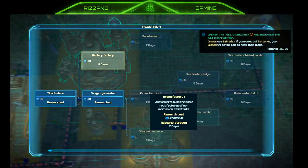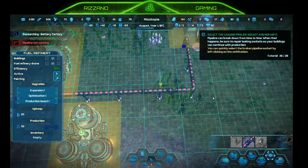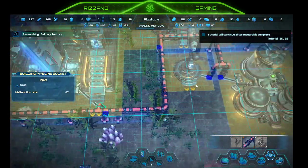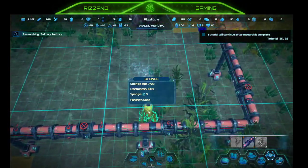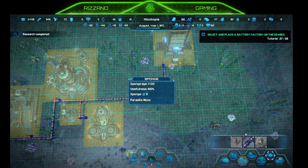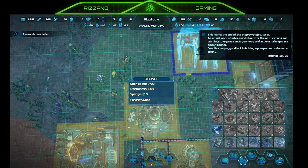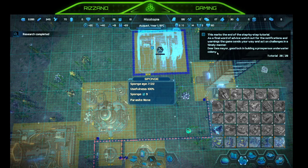Open up the research screen to research the battery factory. Battery factory allows construction of an industrial complex that produces universal batteries — not sure why we need batteries. Select a leaking pipeline socket and repair it. Repair socket — okay. Tutorial will continue after research is complete. Let's speed it up. Selected: place a battery factory on the seabed — we'll do it right here since we'll probably have to connect it to some pipeline.